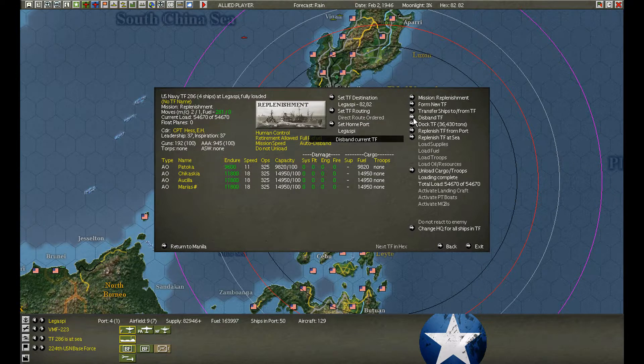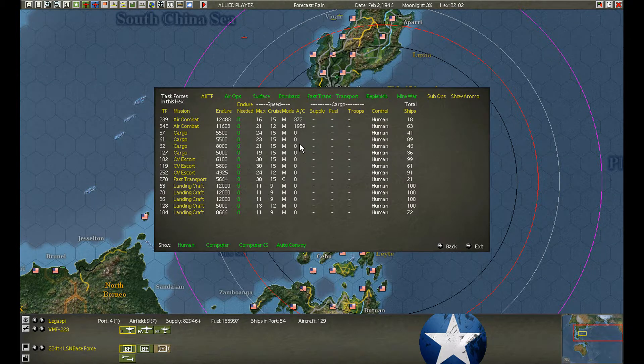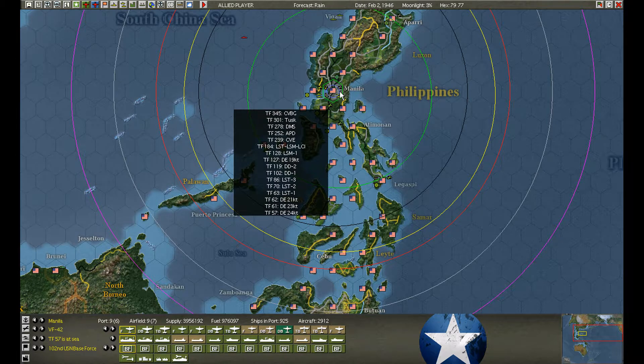We're taking another Australian squadron of Spitfires over to Legaspi. Another group — okay, this was yesterday. These are the AOs; they refueled. Let's just disband them into the dock. Manila.